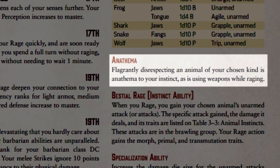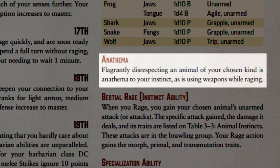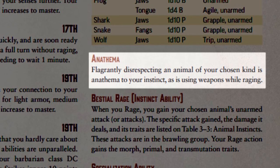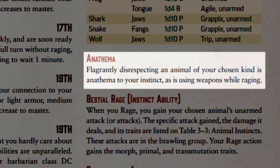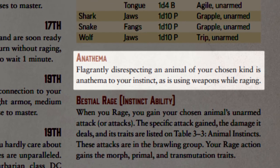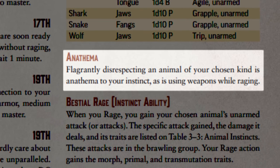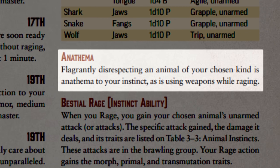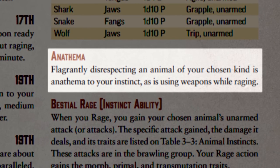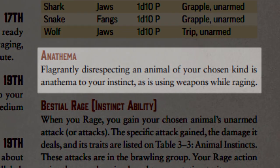While raging in combat, the Barbarian gains the unarmed strikes listed for that animal. The core rulebook recommends nine choices, but if you want something not listed, pick the animal that most resembles what you want — for example, use cat stats for a lion. The anathema of the Animal Instinct forbids any kind of disrespect for your chosen animal. If you choose bear and are attacked by a wild bear you may defend yourself, but laughing at an enslaved bear at a circus would cause you to lose your powers. Animal Barbarians are also forbidden from using any physical weapon in combat.